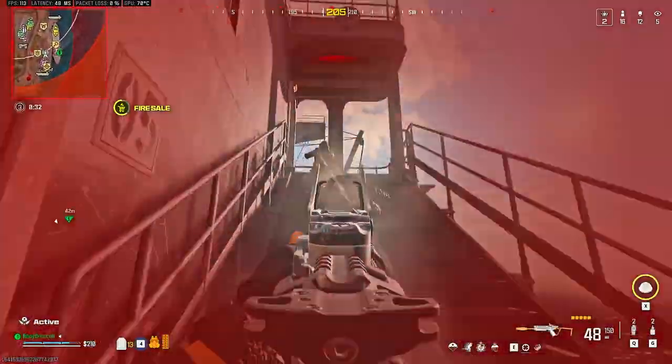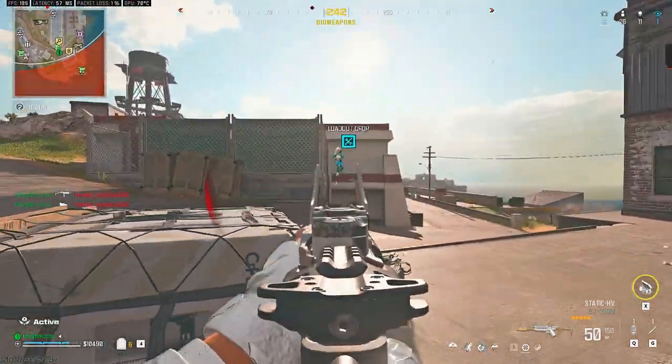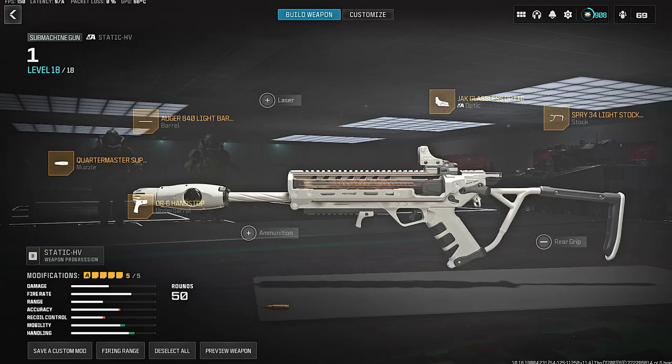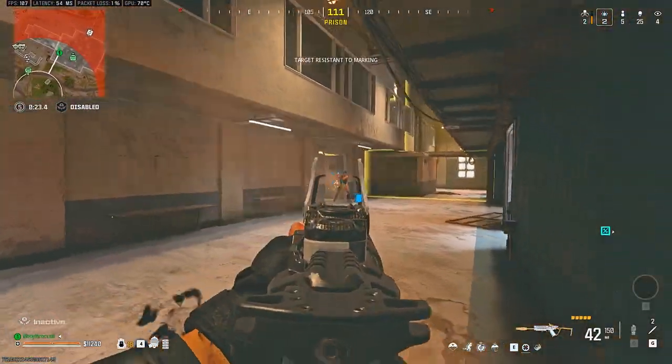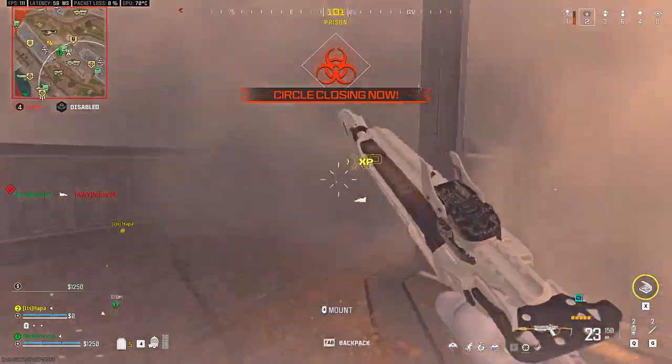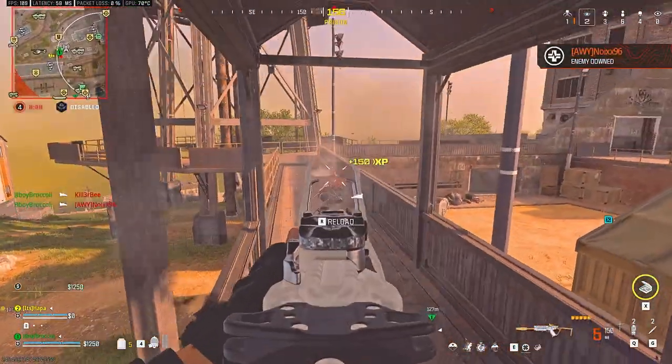The fourth SMG, which is the alternative to the Superi and our last one before we talk about the sixth bugged weapon, is the new SMG, the Static HV. The time to kill is a bit slower, but not by a large amount. Its damage at range and fire rate will make up for it, and the best part is it has a 50 round mag by default.